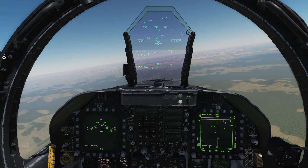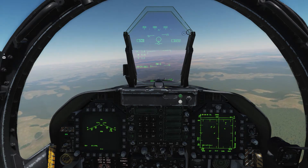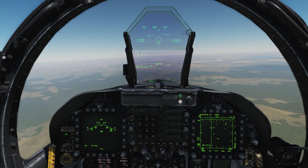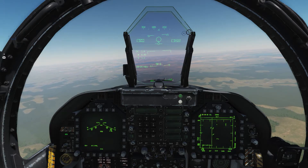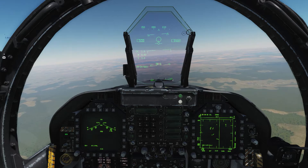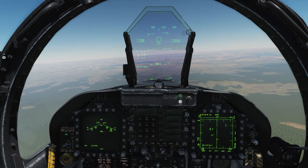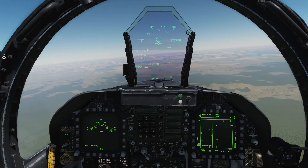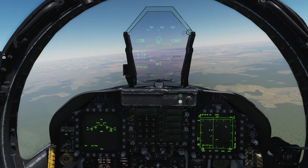There are two different ways that we can fire and obtain a lock with the Sidewinder. The first is just a seeker lock using the infrared heat signature. The advantage to this mode is that our opponent does not get an alert that we have a radar lock on them. The second way of obtaining a lock is actually with a radar lock. Let's take a look at the first one, which is done with the bore sight.